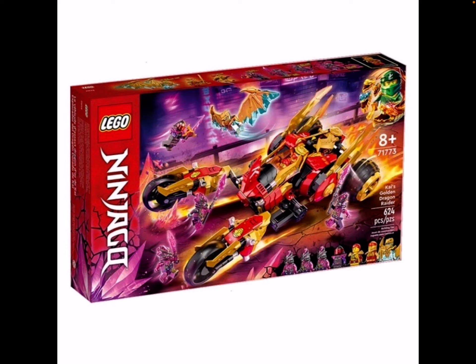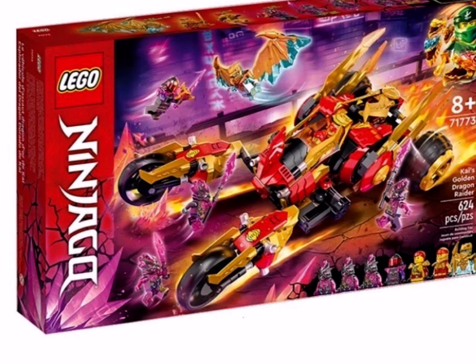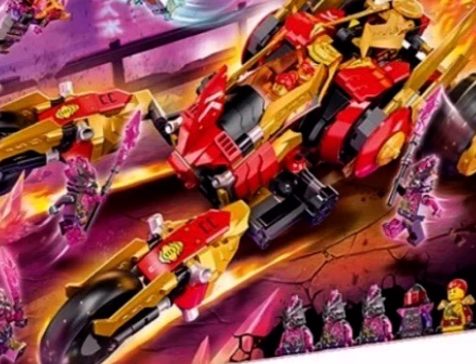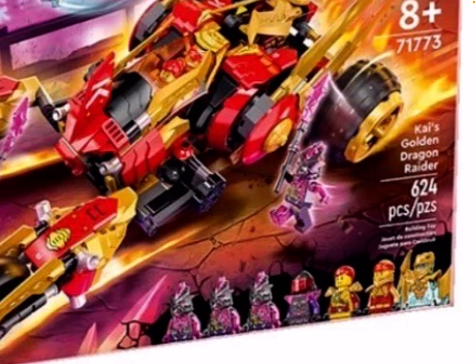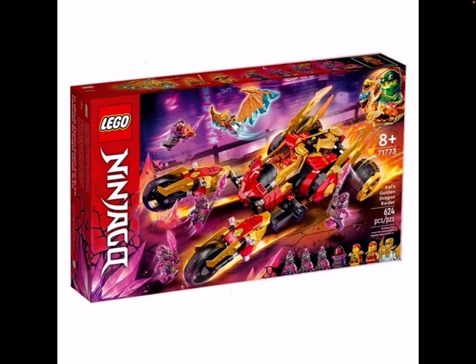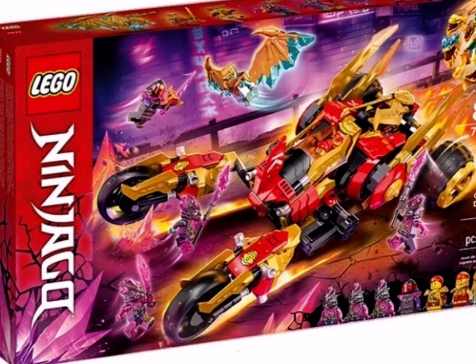And we got Kai's Golden Dragon Rider here - Red Raider. We got Mr. E, Foley Rebuild, three crystal bad guys, and Skyler in her new ninja outfit. Kai and Zane are there too. This one almost looks like the Ultra Sonic Rider from the very first season of Ninjago, mixed with Cole's bike and the Ghost Bike from season 5.